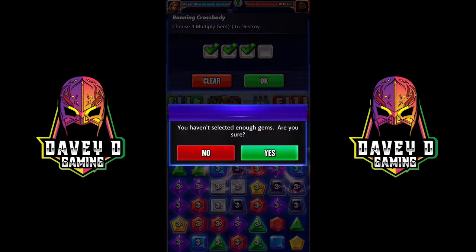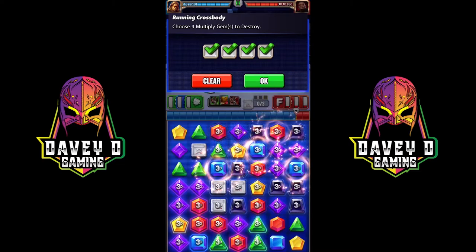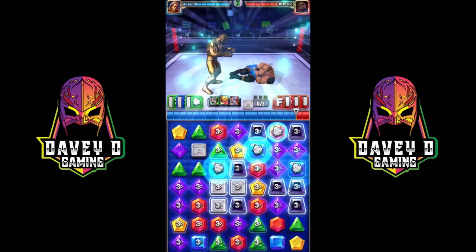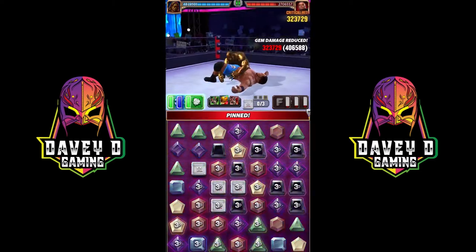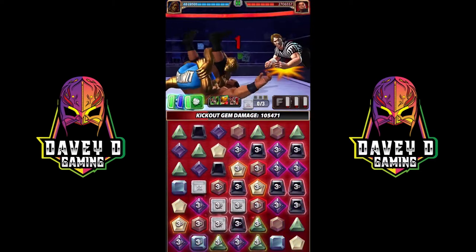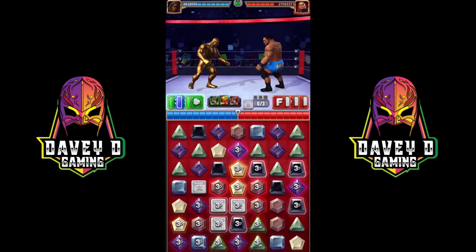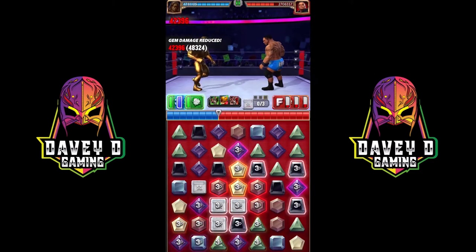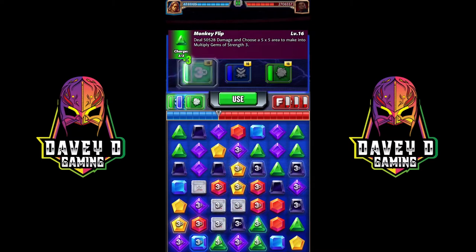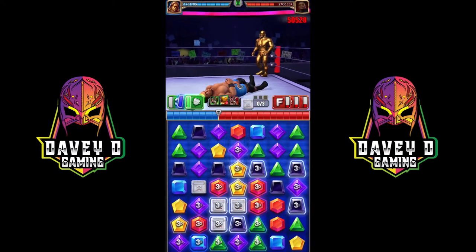I wasn't greedy enough — I could have gotten one more green at the bottom. I went for red, but it is what it is, we don't die. Look at this — this is turn one or turn two, I think it's turn one, and look how much damage I've already done. Wash, rinse, repeat — this is literally the only build you need.